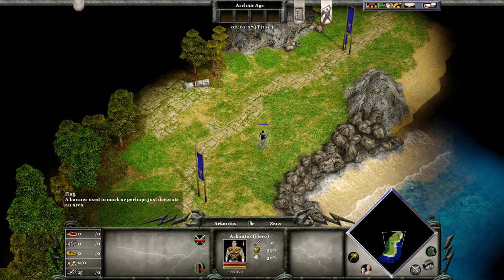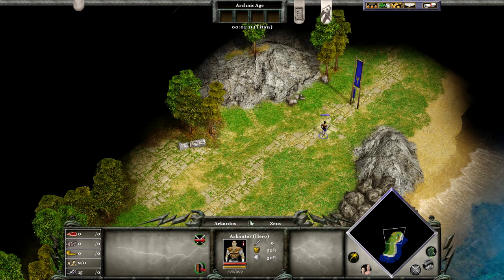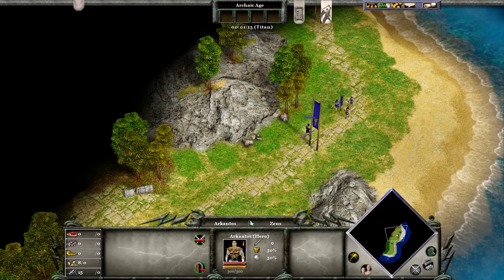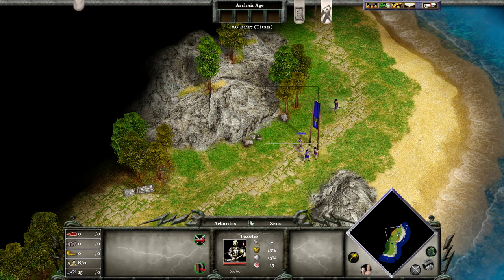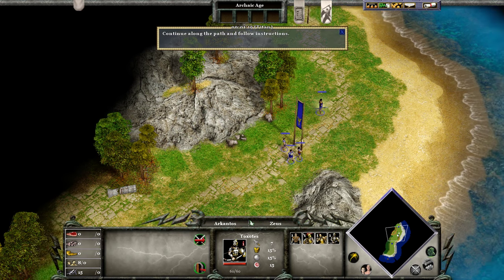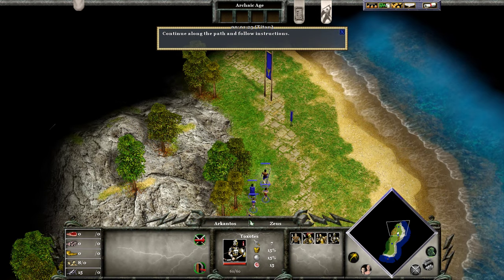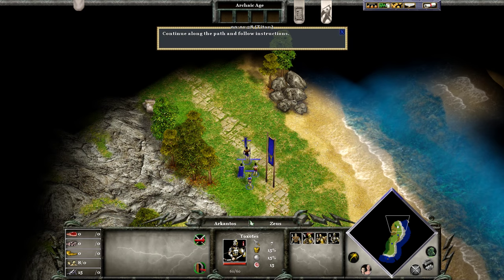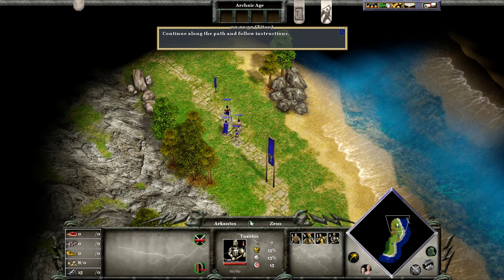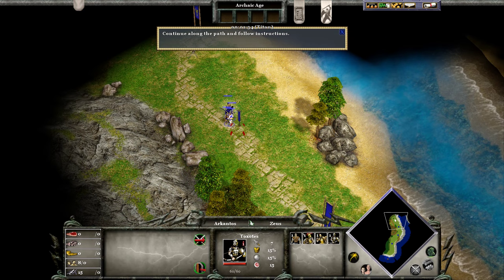For now I'll just keep walking down this path. Here come the other Atlantean warriors. Drag a box around Arkantos and the other men — standard RTS box selection. Continue down the path to the next flag. It is very important to note that units and groups move at the speed of the slowest person. The speed decrease can be worth it for the ease of keeping them in formation.